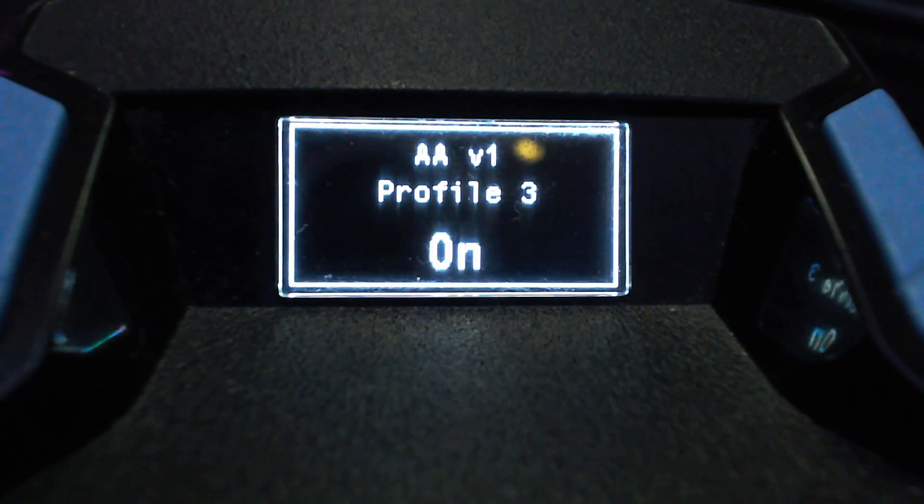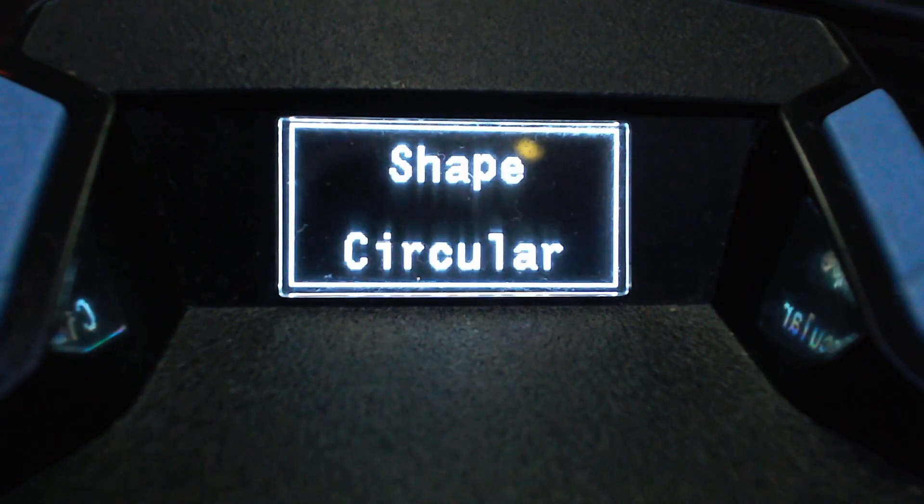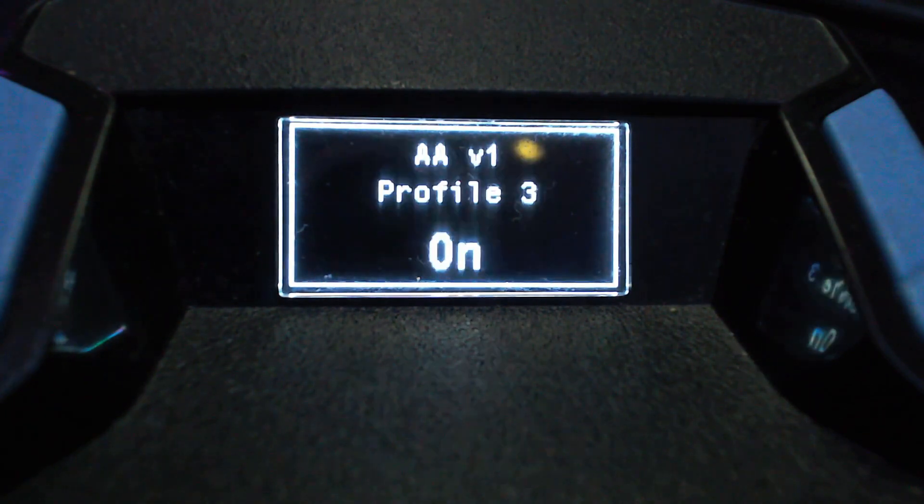Aim Assist — I'm using Aim Assist Version 1. The settings in here are the exact same settings as when you first install the script; these are the default settings. I don't change anything in here, as the default settings are absolutely perfect for me and I don't see a need to change them.